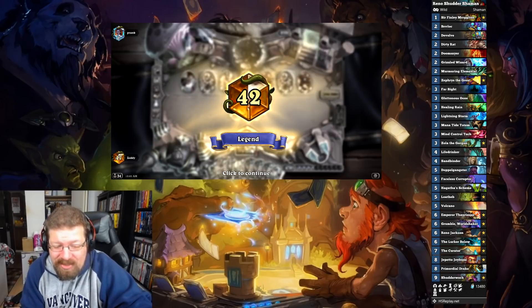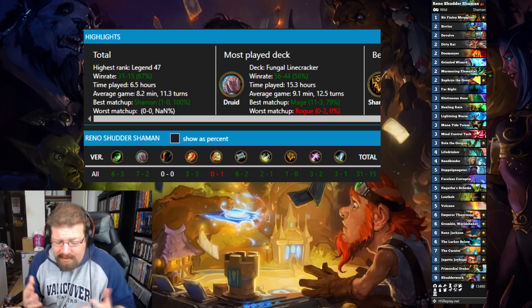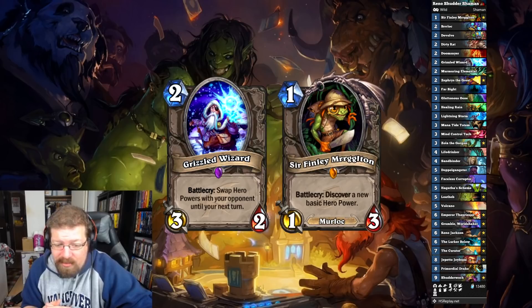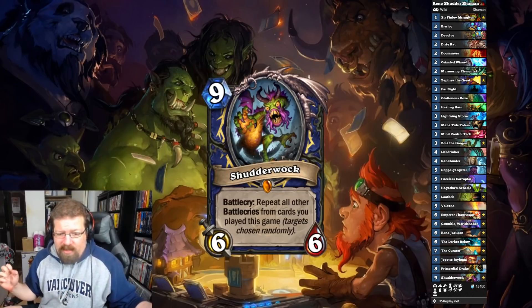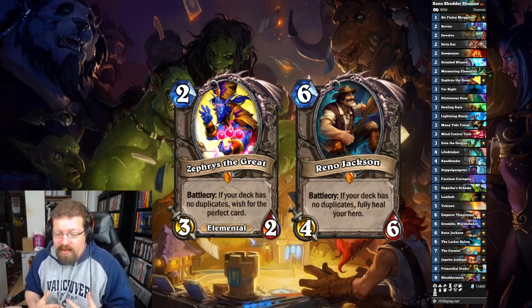We hit top 50 legend with it, we're like 65-something percent with it. And it feels like outside of quest mage it has a reasonable shot of beating anything. You just destroy Reno Priest — you steal their hero power and do stupid stuff. You can disrupt any combo deck with Dirty Rat. Infinite Shudderwalk beats any druid deck. Against aggro you have board clears, healing, Zephyrus, and Reno — and you can Reno again and again with Shudderwalk.